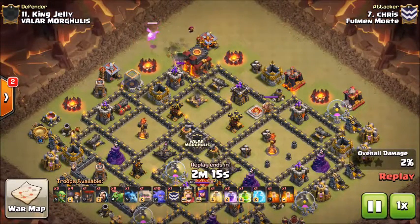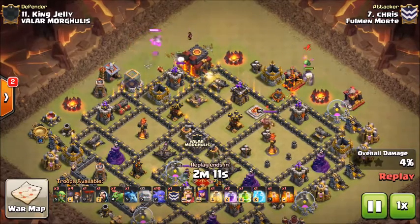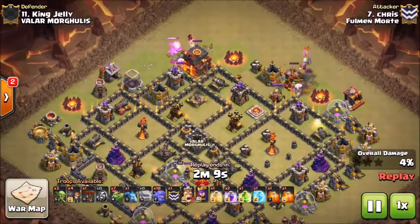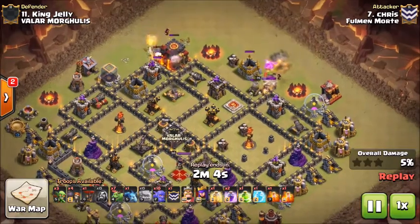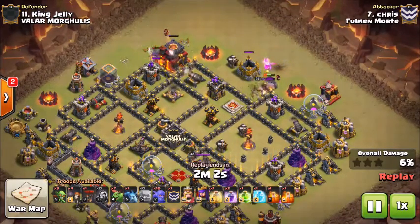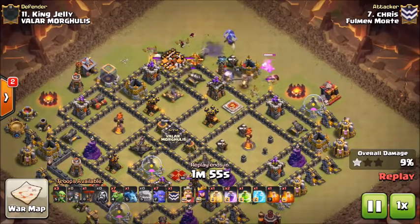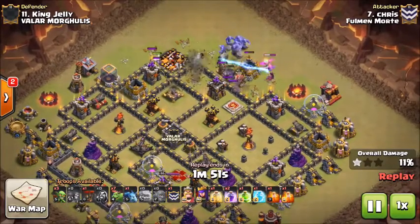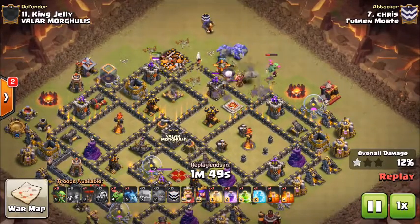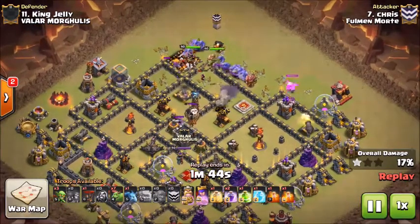Gets the golem down and a wizard with a baby dragon behind that so they can work to take out the high hit-point buildings on the top side, then gets a second golem down at two o'clock with a wizard and baby dragon behind that to step up, clear out those buildings, and work on the barb king. Sends down a test wall breaker and a Tesla pops, so he waits for his golems to redirect, then sends down his remaining wall breakers to open up the top portion of the base, with his bowlers and royals coming behind.